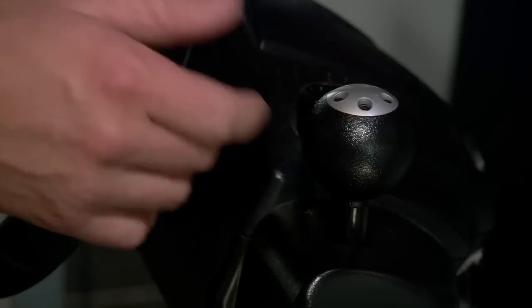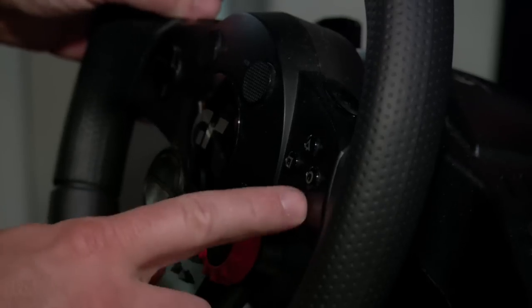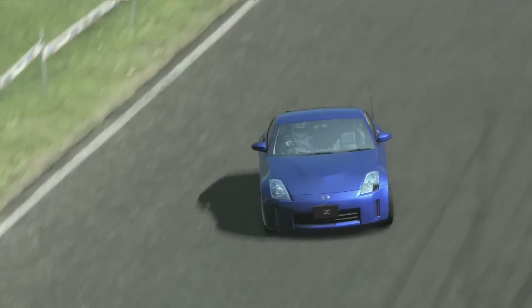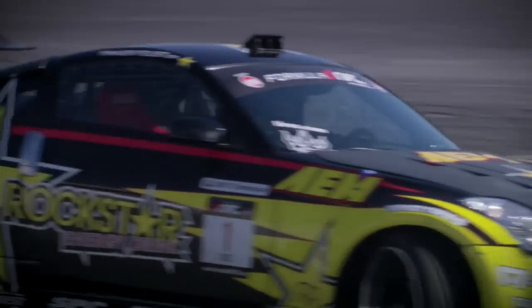When drifting the cars on Gran Turismo Prologue, the techniques are actually very similar to real life as you'd expect. You've got a handbrake, and the handbrake is great for entering the turns, getting sideways right off the bat, so that you can then dump the clutch and slide through the corner. You can also flick side to side and get rotation through the corner that way.